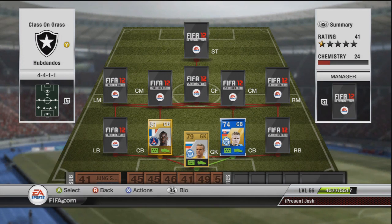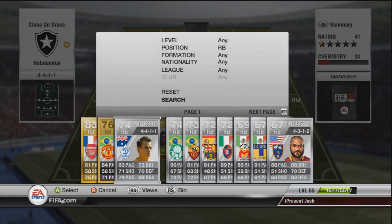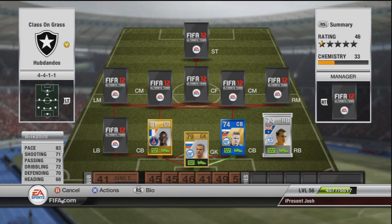The only right back we have on this team is Luke Wilkshire — upgraded Luke Wilkshire. He's got 83 pace, 71 shot which is amazing because he's got an amazing long shot, 79 passing, 72 dribbling, 70 defending and 68 heading. Absolute tank of a right back — his stats are all over 70 apart from heading. He's just so cheap for an upgraded player, just love him.